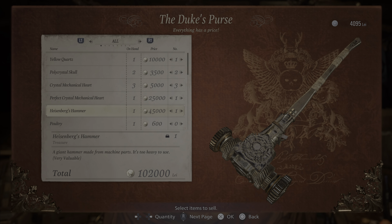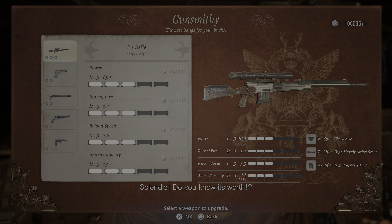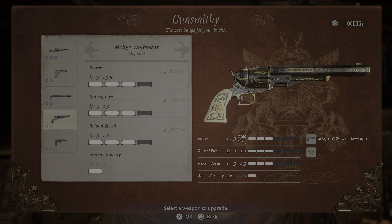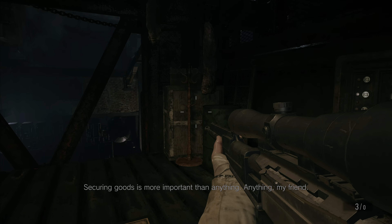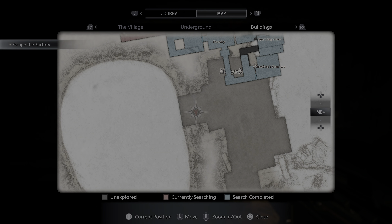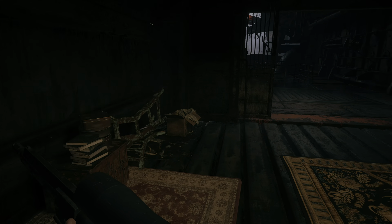Heisenberg's hammer goes for 45k — that brings me to 102,000. I'm going to keep upgrading the magnum to make any boss battle just that little easier. Securing goods is more important. So I cross over here — bye! I hope this pans out.